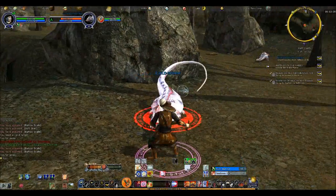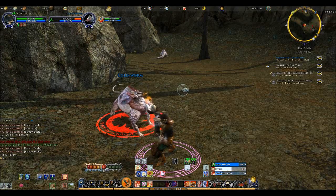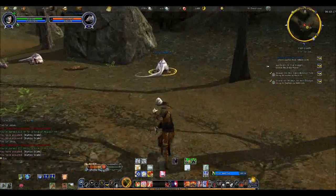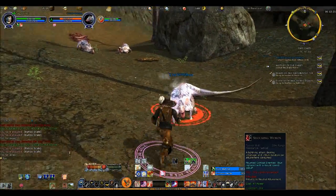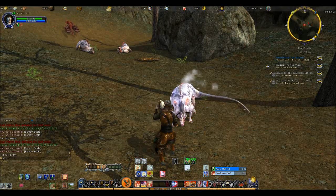When you have a raid with some people a little bit over level, you just fly through there as if you were the zerg and just destroy everything in your path, and you really don't know where you're going.